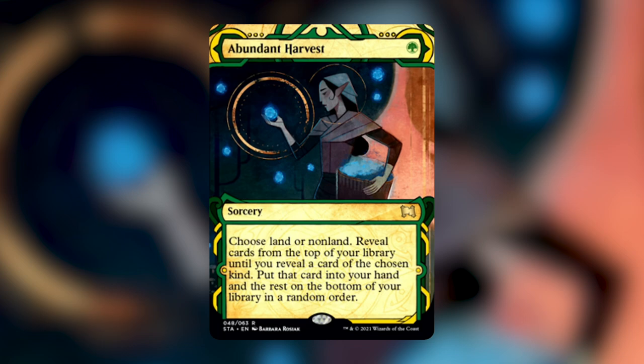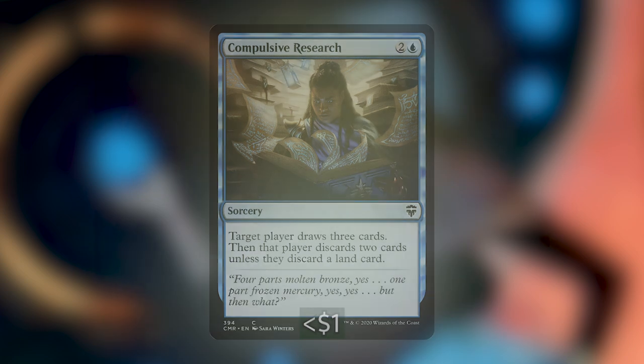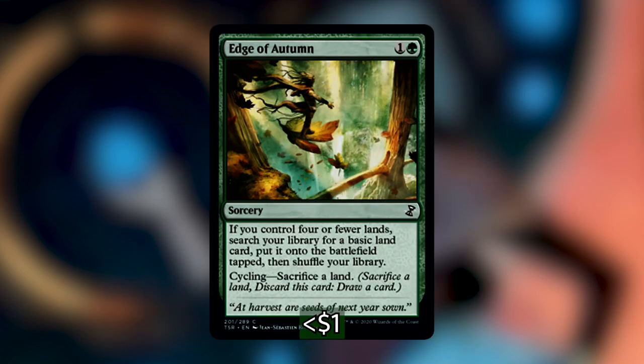First we have Abundant Harvest, the new card from Modern Horizons 2. This helps us dig for the next land or non-land card, and mostly it doesn't matter what you search for — you're getting a card into your hand either way. Non-land is probably more helpful here because the chance of hitting a spell you can cast to trigger Jadzi again is really high. Next, Compulsive Research draws three cards, discard two unless you discard a land card — and having extra land cards in hand is very likely. Edge of Autumn is a land tutor, but most of the time you'll cycle it away to get an extra card by sacrificing a land.